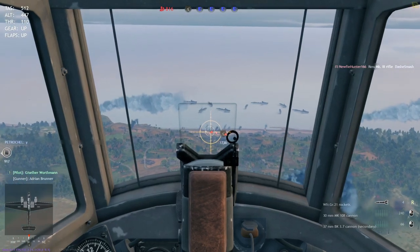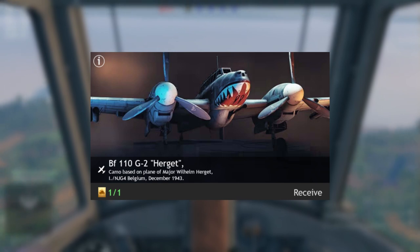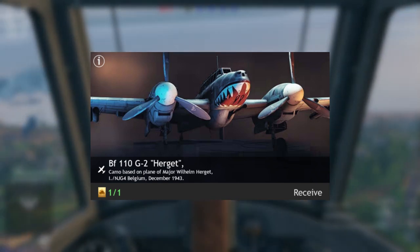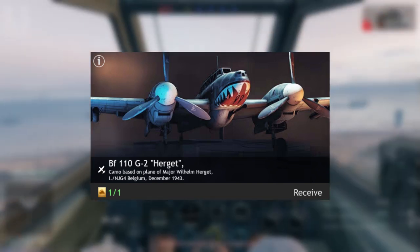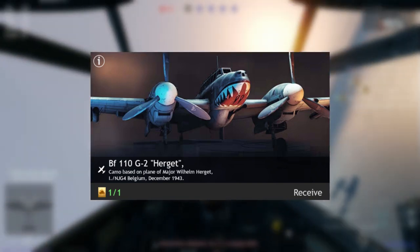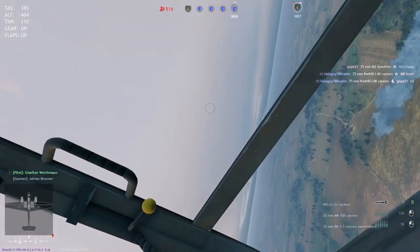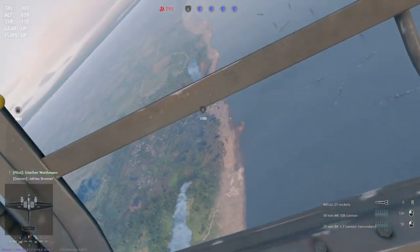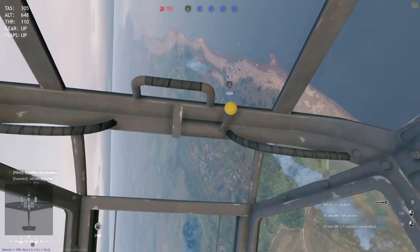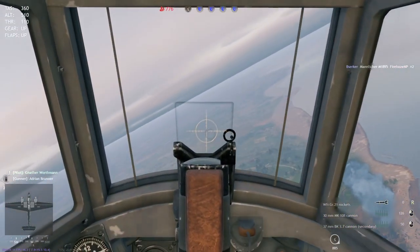In fifth place we have the BF-110 G2. This is a very interesting plane — I would rate this as the best plane in Axis Normandy. The reason is its 30 millimeter cannon, its 37 millimeter cannons, and its rockets. The 30 and 37 millimeter cannons are absolutely insane; they can destroy tanks from the ground considering what Enlisted is doing with the HE splash radius, so they can actually take care of tanks from the ground, which is amazing.